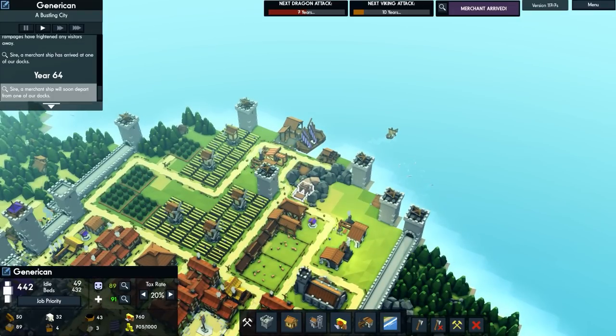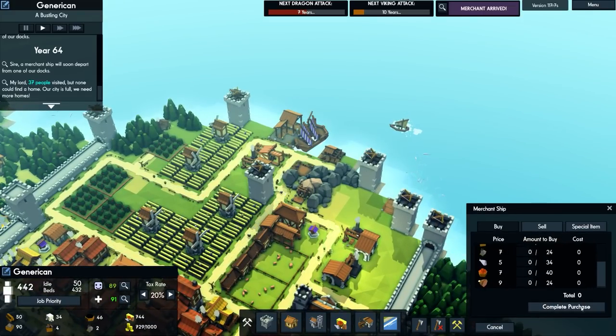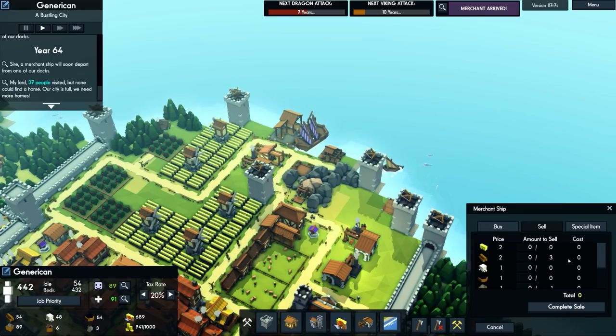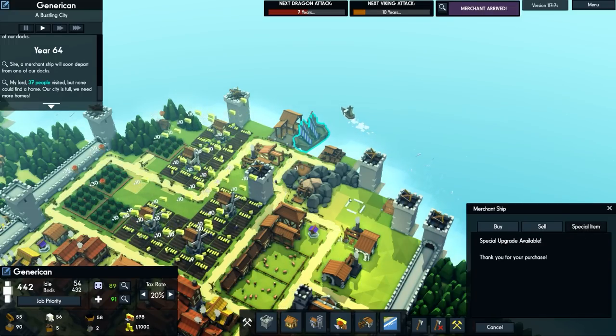We're on 700... 715... 725... 750. It's fluctuating — 745, 749. One more. It's back down. I wish they would accept food instead. We can sell some of that — three of those — and buy. There we go. We have now bought it. Special upgrade available. Thank you for your purchase. Excellent.